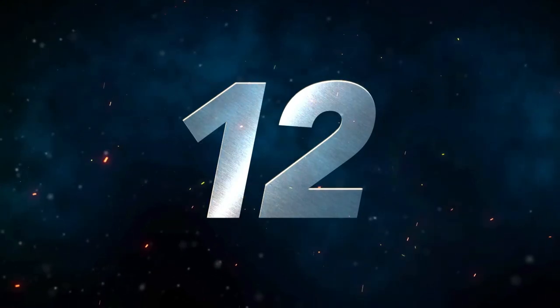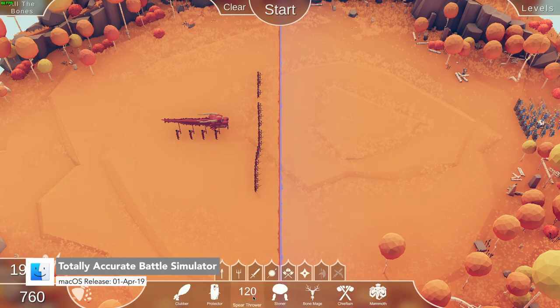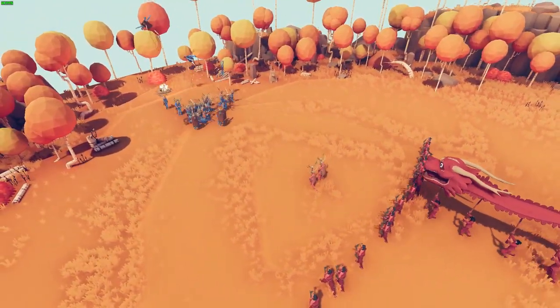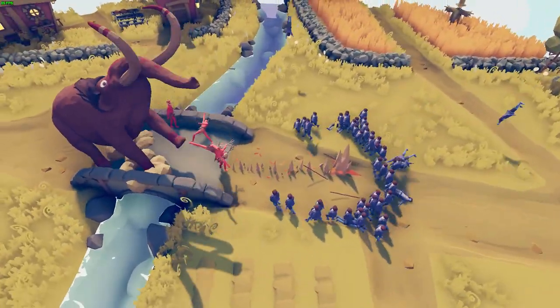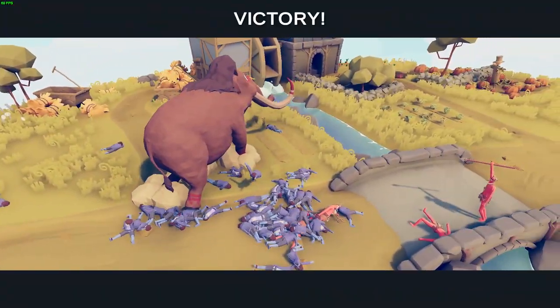Number 12, we have Totally Accurate Battle Simulator. This game presents historic battles in a comedic way, using a physics-based simulation system to provide really stupid battles. Before you start, you can place down different silly units onto the map — each unit has a different ability that can have an advantage or disadvantage in battles. You can play through the campaign or play how you like in sandbox mode. It's so much fun and battles can be really hilarious and ridiculous. Right now it's an early access game and officially supports Macs back to 2017, but you can actually play on Macs back to 2012 with limited performance.